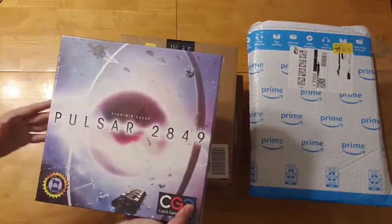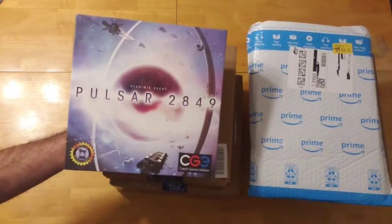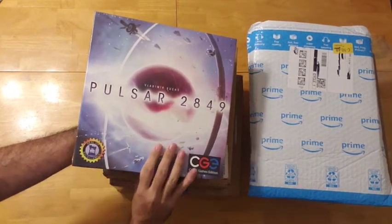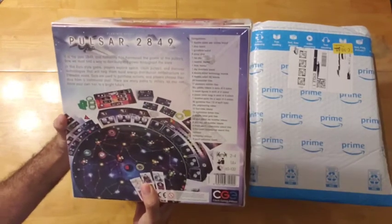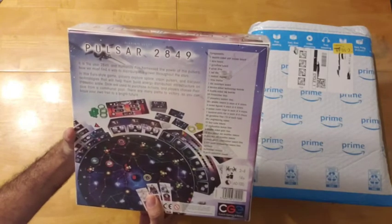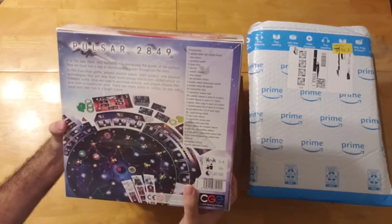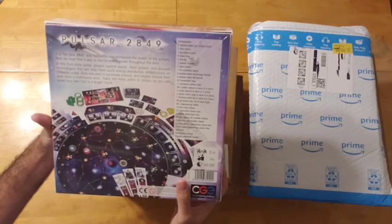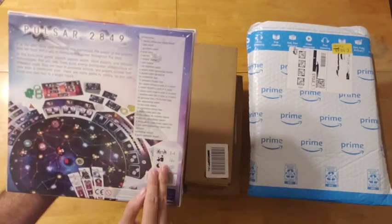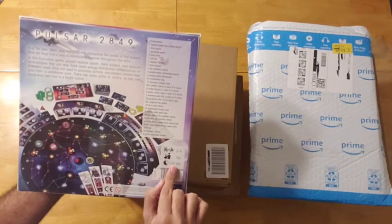We've got Pulsar 2849, designed by Vladimir Suchy and published by Czech Games Edition — CGE — and it has the Dice Tower Seal of Excellence on it. It is the year 2849 and humanity has harnessed the power of the pulsars. Now we must find a way to distribute this power throughout the stars. This is a Euro-style game. Players explore space, claim pulsars, and discover technologies that will help them build energy distribution infrastructure on a cosmic scale. According to the back, this is for 2–4 players, recommended age 14 and over, and the playtime is about 60 to 100 minutes.